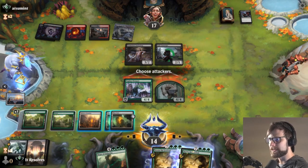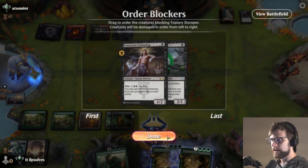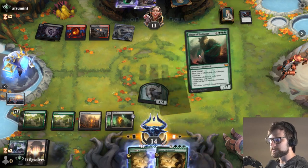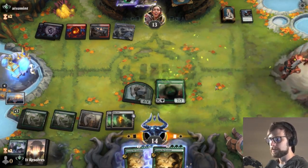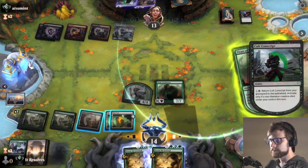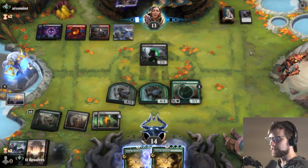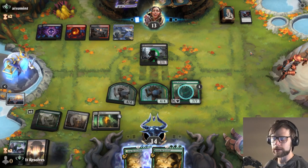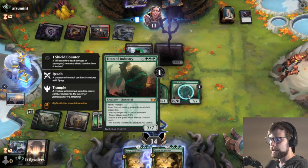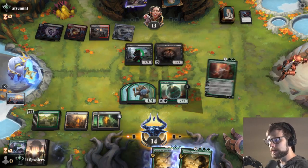Let's send the attack in first and see what they do. Looks like they're going to double block. That seems fine. I guess they're both just going to die. Worth noting, we do have that Mishra's Foundry available at some point as well. I think I want to put a shield counter on the Titan, knowing that they have a lot of kind of point-and-shoot removal. I think this is probably just the safest bet to be able to continuously attack in.